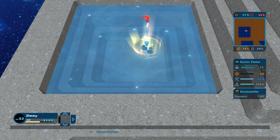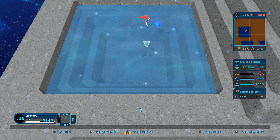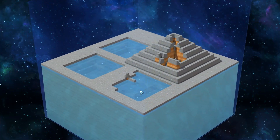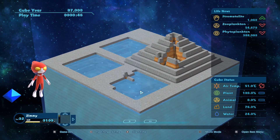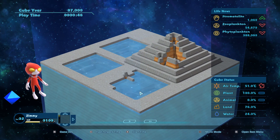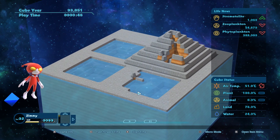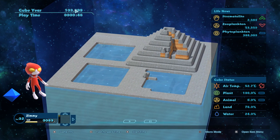Use the item - there you go! Now go back to micro mode and let time unfold. We have to forward the time. There you go - look at the years go by.